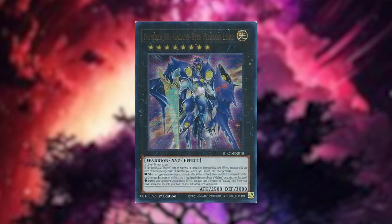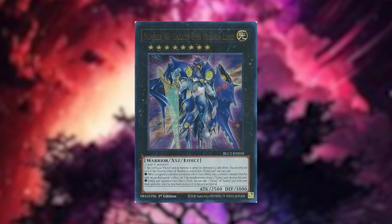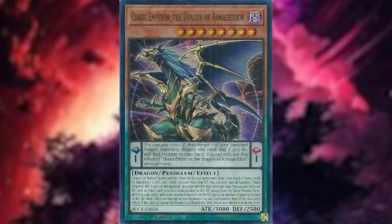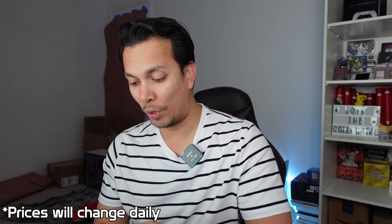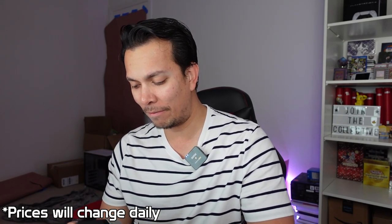It doesn't say on here how many cards are included. I guess I could check — I'm not sure if it's available on TCGPlayer yet. I just happened to get it a day early. It doesn't list all of it, but I'm seeing up to 163. Some of the high-value pulls we mentioned already: Number 90 Galaxy-Eyes Proton Dragon at a whopping $24.05, Chaos Emperor: The Dragon of Armageddon at $23.15, and the ultra rare silver version of Proton Dragon at $22. Not great value. So for a collector, it's kind of sucky. I don't know — let me know how you guys feel about this, but I don't have very high hopes.